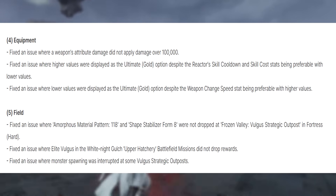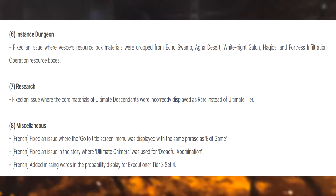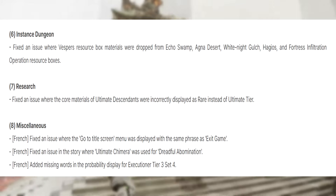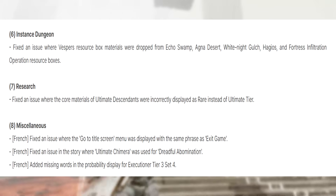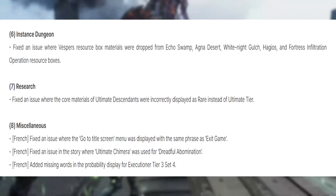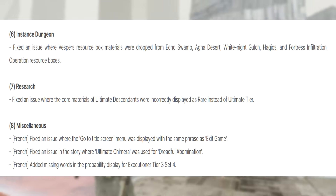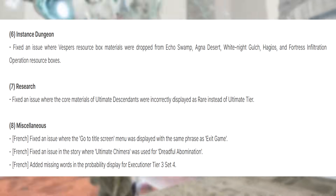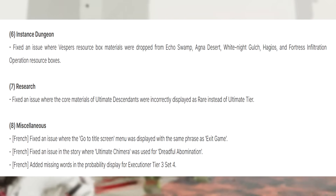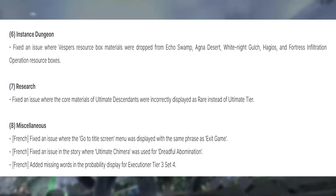Fixed an issue where elite vulgus in the White Knight Gulch upper hierarchy battlefield missions did not drop rewards. Fixed monster spawning being interrupted at some vulgus strategic outposts. Fixed Vesper's resource box materials being dropped from incorrect infiltration operation resource boxes across Echo Swamp, Agna Desert, White Knight Gulch, High Ghost, and Fortress. Fixed core materials of ultimate descendants being incorrectly displayed as rare instead of ultimate tier. Miscellaneous fixes included the go-to-title-screen menu, ultimate chimera story text, and missing probability display words for executioner tier 3 set 4.